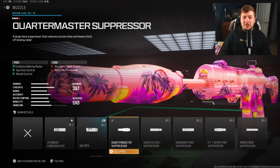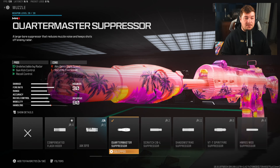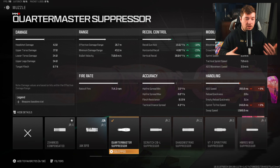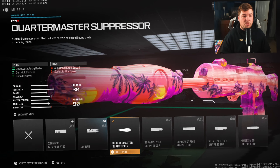Our final attachment is the Quartermaster Suppressor. This one could definitely be swapped out for quite a few attachments — it's my personal preference simply due to all the recoil gain. But if you want a faster aim-down-sight speed, there are plenty of muzzles you can use. I like this one because you get to stay stealthy and control a lot of recoil.